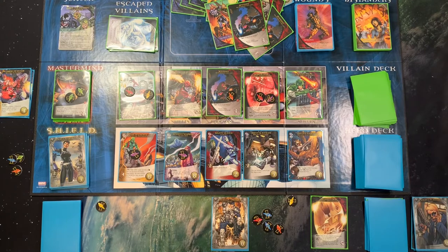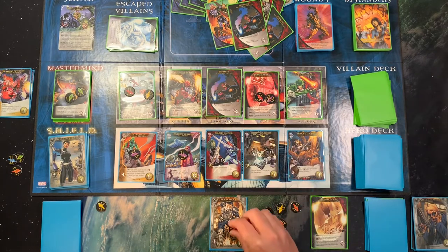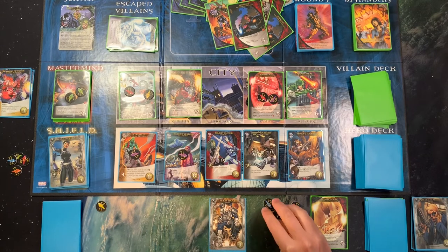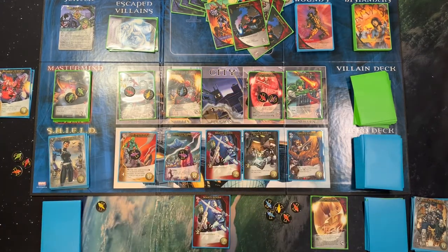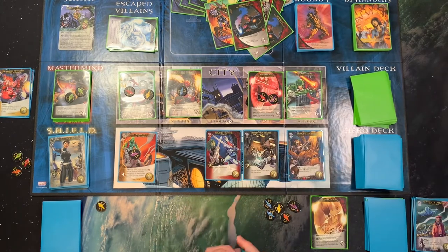So if I KO this guy first, that means I need to have given up this one and I'll get to KO a hero at the end. I've spent this guy now but that's fine — we'll save those shards up for a bigger attack. Now I have to give a villain a shard, and then that's two, four, six, eight — you better believe we are taking Star-Lord here. And then I can KO you.